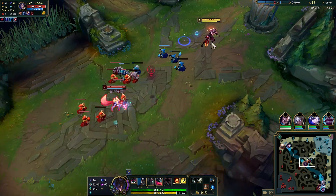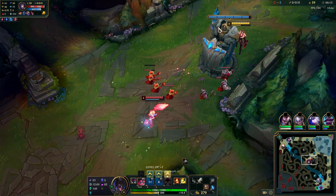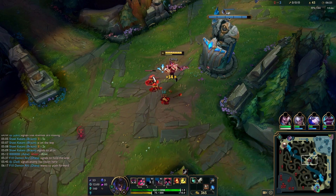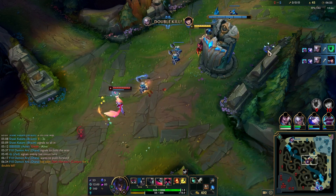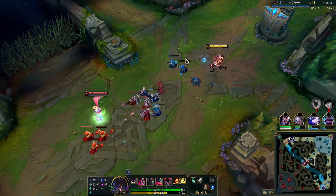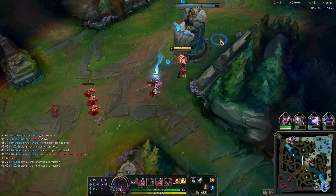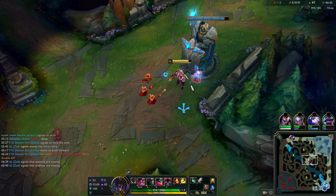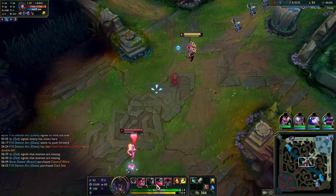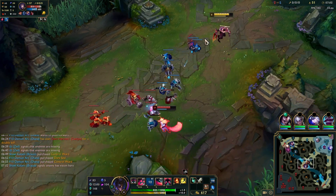Even if she has ult, you'll usually get your auto-E-ignite in after ulting. Take into account that each Ahri dash has a delay between them. So if you ult her and she charms you then jumps away — she may jump back into you. If you expect that, you can get W-E-Q in right as you see her land, since you know exactly where she'll land. You can react quickly if you're thinking about her second dash jumping back to poke you, get the W-E-Q off, and easily get an auto-attack in before she can ult away again.